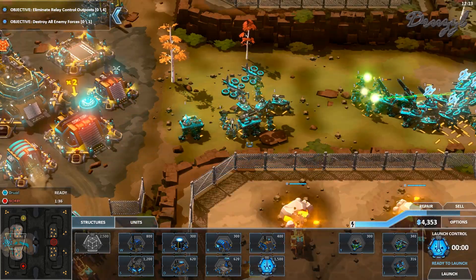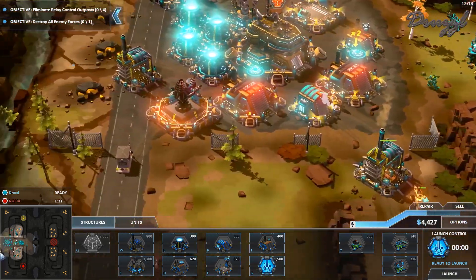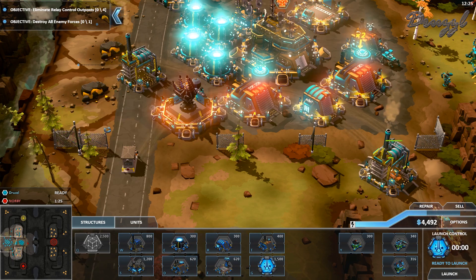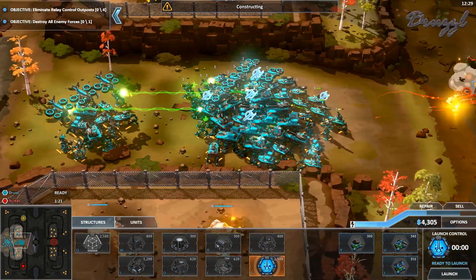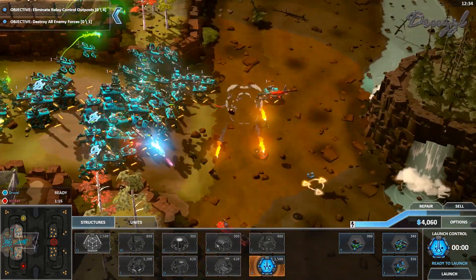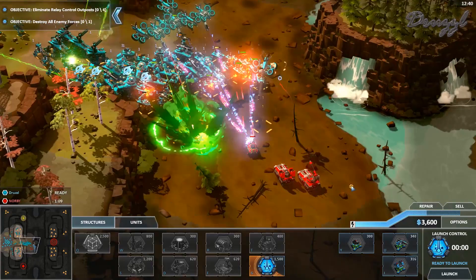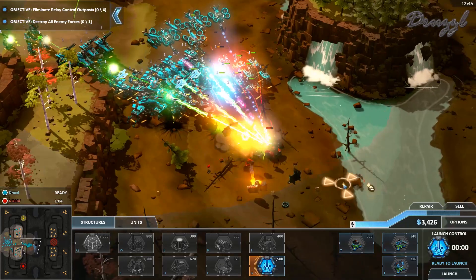That took out like half our army. Let's get another super weapon online - 300 power draw, yeah we got enough. Let's go knock on their front door. You have guys with regular treads? That doesn't sound like such a good idea, does it?